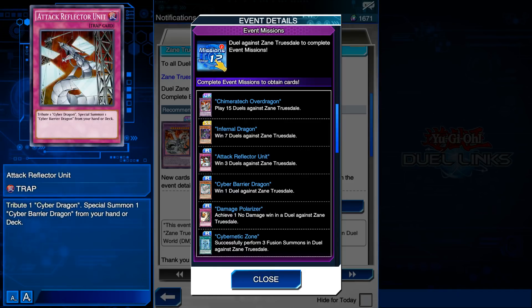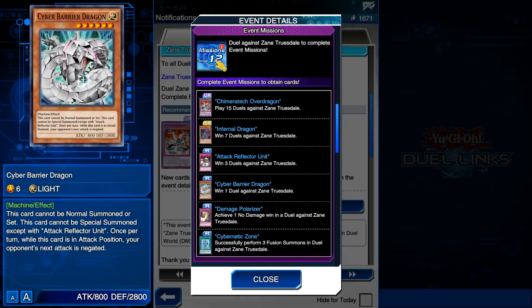We're going to talk about this card: Attack Reflector Unit. Won three duels against Zane Truesdale to get this one. You tribute your Cyber Dragon to Special Summon a Cyber Barrier Dragon from your hand or deck. If you win one duel against Zane Truesdale, you get Cyber Barrier Dragon - an eight-star Light Machine that cannot be Normal Summoned or Set, must be Special Summoned with Attack Reflector Unit. While in Attack Position, your opponent's next attack is negated. Neat effect, but is it practical and consistent to activate all the time? No.